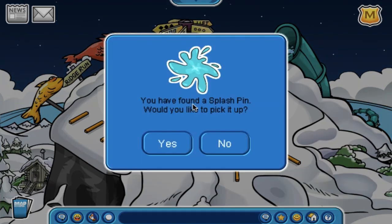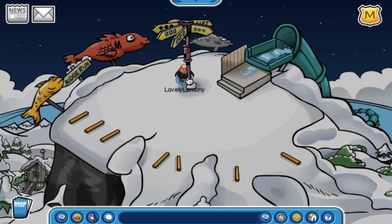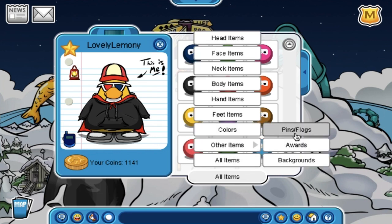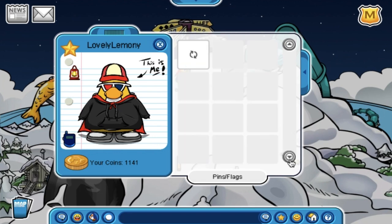Hey guys and welcome back to another episode of the Club Penguin Experience. As you can see, the newest pin which is called the Splash Pin is located at the Ski Hill and it's really cool.